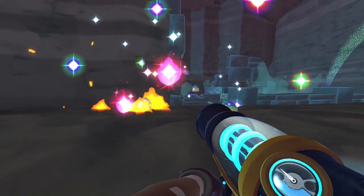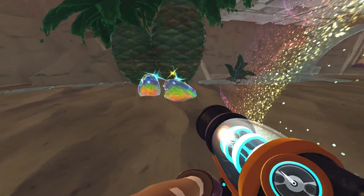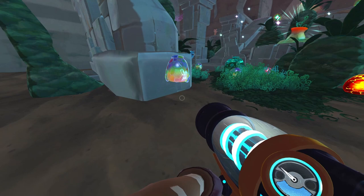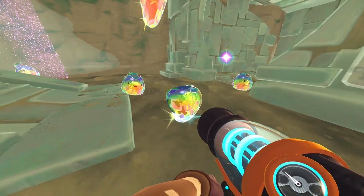Their plorts also share these reflective properties. For some reason, pieces of glass that are taken off the Far Far Range turn brittle, but the mosaic plorts don't, which allows them to be studied on Earth to better understand the Glass Desert.